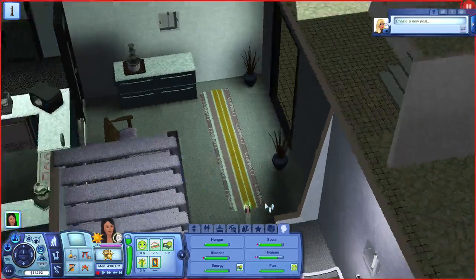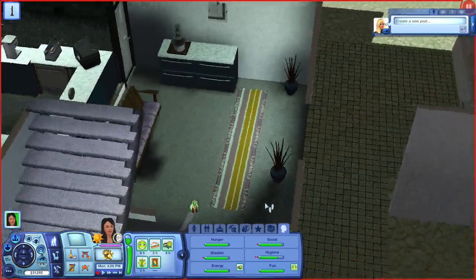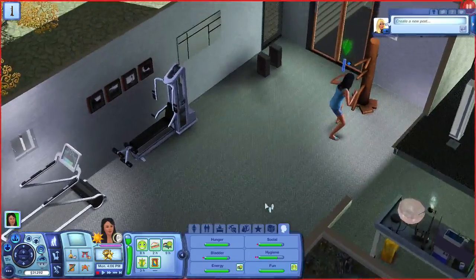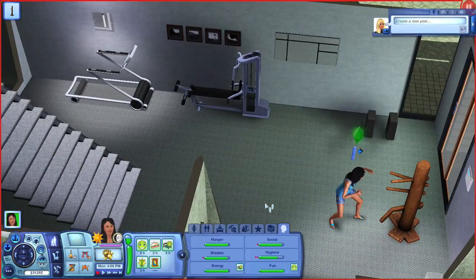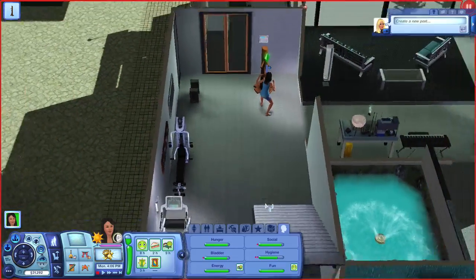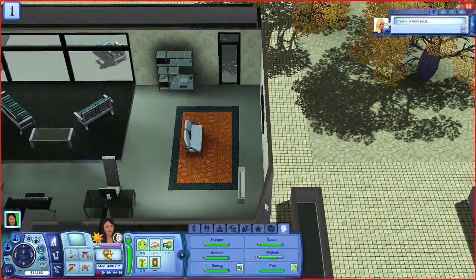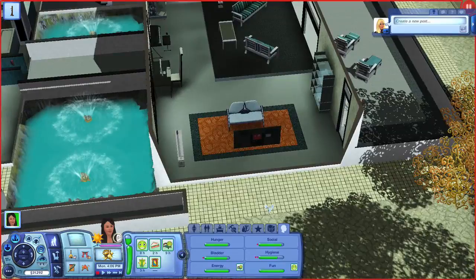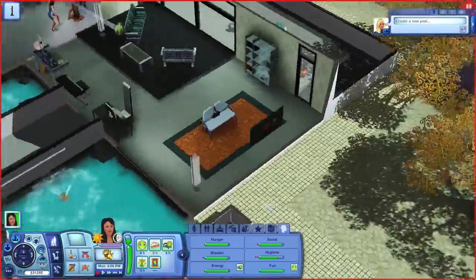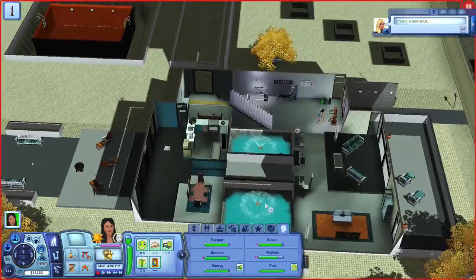Over here in this little area I put in a couple of counters and the chocolate fountain. I also put in some workout equipment - there's a treadmill and the exercise machine. Then I went into the buy debug mode and put in some martial arts stuff right there. Very nice. And this room is just another little sitting area - it's the TV room with bookshelves so that we can read books and all that.